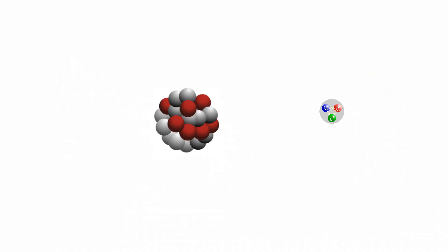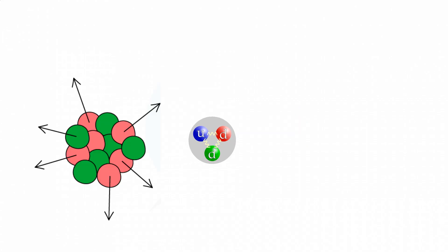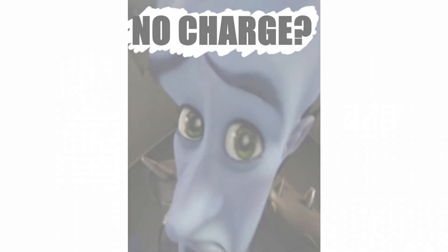On to neutron absorption. The strong nuclear force allows the neutron to be absorbed into a nucleus once close enough, assuming it has a decently large chance to absorb neutrons of that energy, like boron-10. The reason the electrostatic force doesn't repel the neutron is because it has an effective charge of zero. Simply put, the neutron gets absorbed because it can't be repelled, and we can use this to get rid of neutrons and slow or stop the reaction.